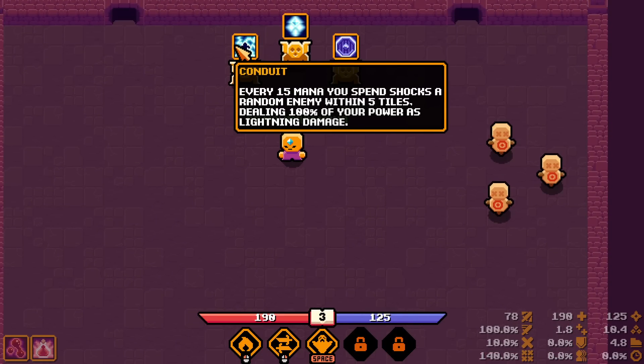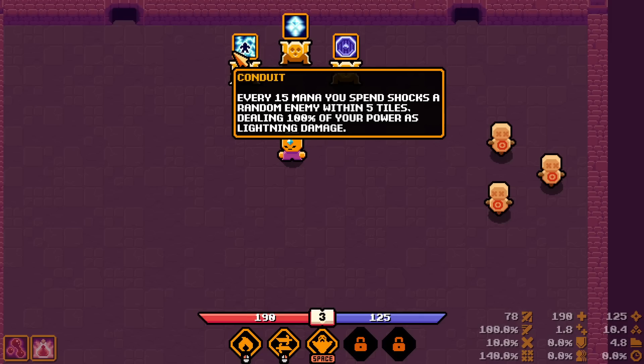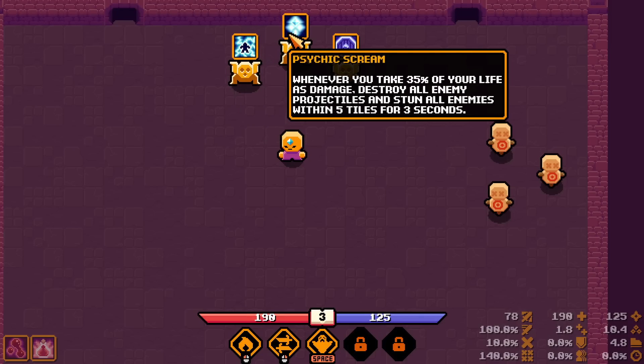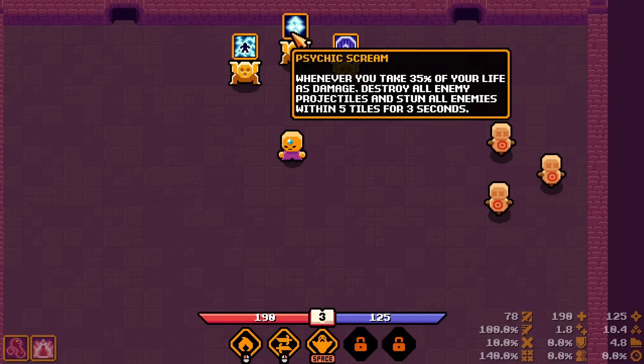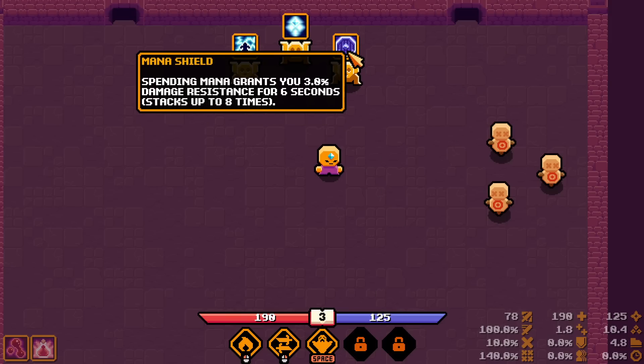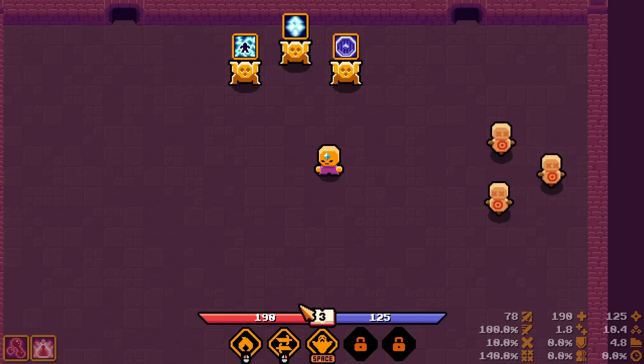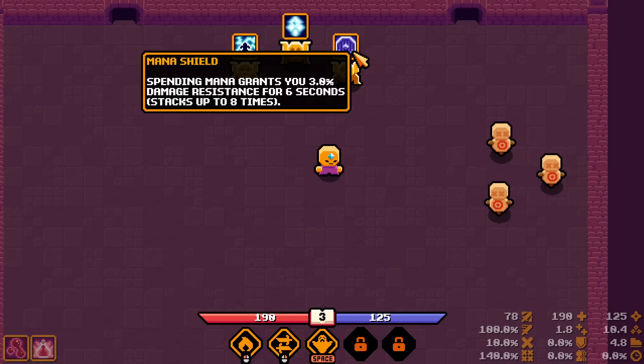Going with maximum mana. Every 15 mana after 50, your spell shocks a random enemy within five tiles dealing 100% of your power as lightning damage. Whenever you take 35% of your life as damage, destroy all enemy projectiles and stun all enemies for three seconds within five tiles. Spending mana grants you 3% damage resistance for six seconds, stacking up to three times — so that's 24% less damage taken.